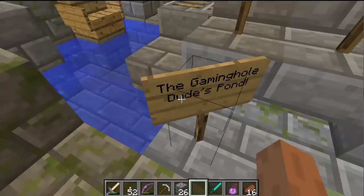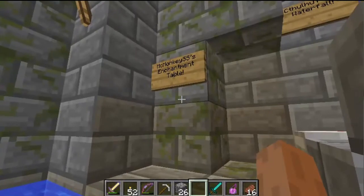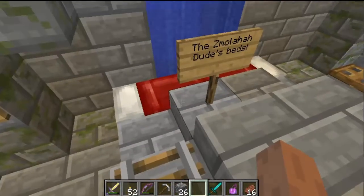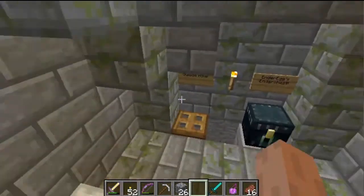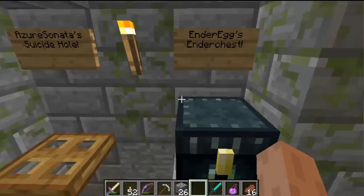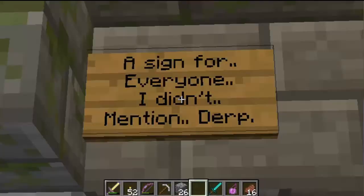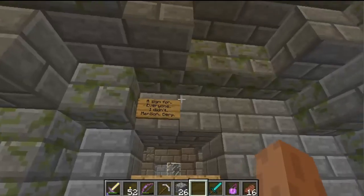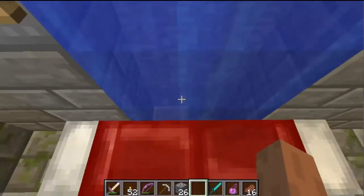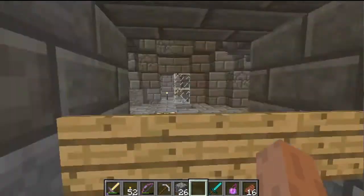Let me just go through these shoutouts real quick. The Gaming Hole dude's pond — nice pond, sir. Zelenus' chair. Monkey's enchantment table, which I have stolen. There's fire under there for some strange reason. The Zmolaha dude's bed. Azure Sonata's suicide hole, which I checked out and there wasn't anything hidden below it. And an ender chest. One more quick shoutout: a sign for everyone I didn't mention. And now, the pièce de résistance — Cthulhu2's waterfall! Look at that beautiful waterfall. There's one of those chest things in there too. So thank you very much, Creeper Devil, for the shoutout. I appreciate it and I really did enjoy your Wonders of Draham map.